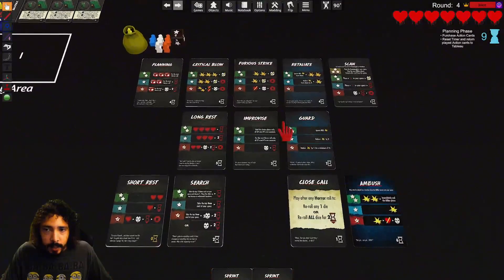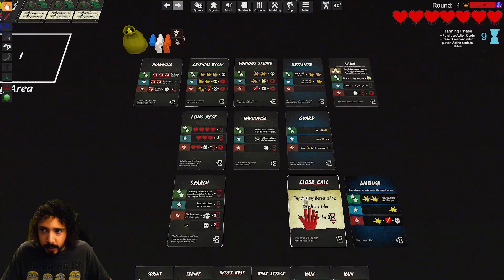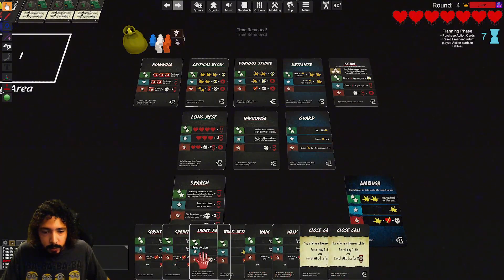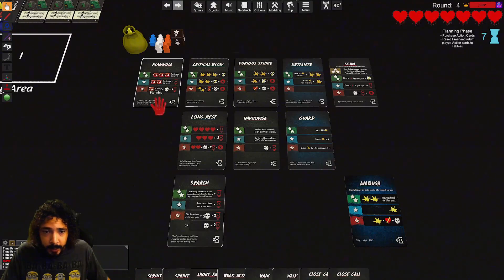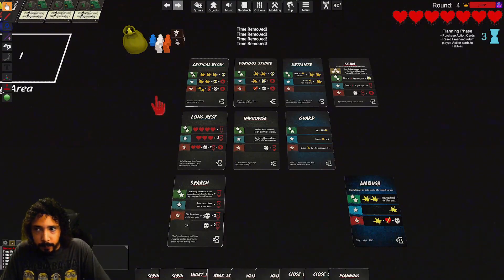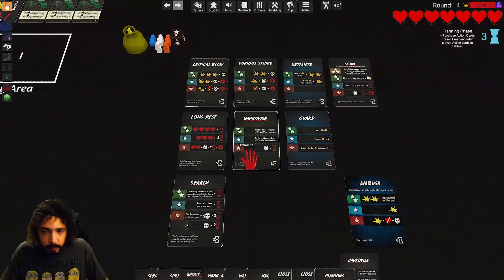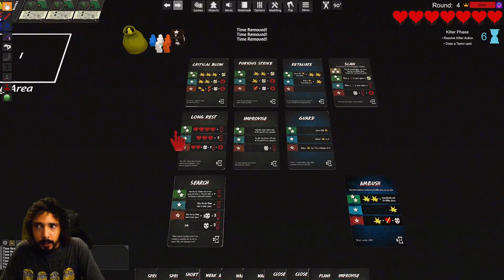I'm going to play distractions. We're going to take our time — we're not in any danger, I don't think. That's one success — decrease horror, increase time. Play distraction again, one success. We're going to get rid of both of our focuses, we'll get two successes — increase time by one, two. And we're going to end the phase. I'm going to take all four of those because they have the walks. I'll take two close calls, and I'll take a planning and an improvise.